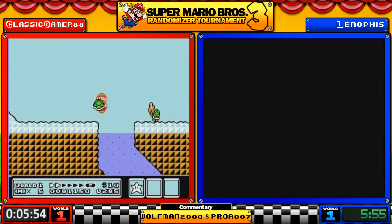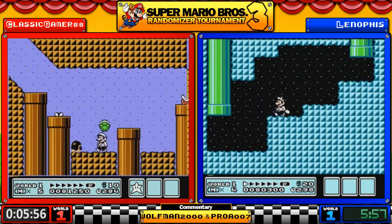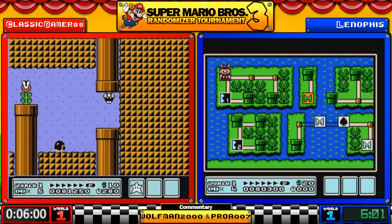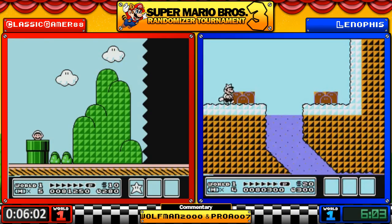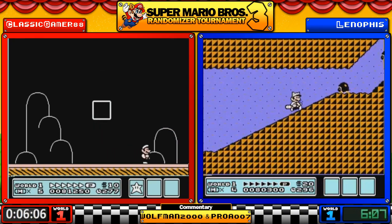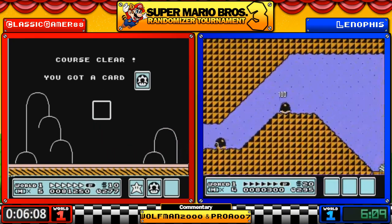Now, if it helps, I don't think the enemies within the lost levels are randomized yet. Some of them are — Boss Bass has shown up in some of these levels where they shouldn't be — but in general the basic templates do not change.